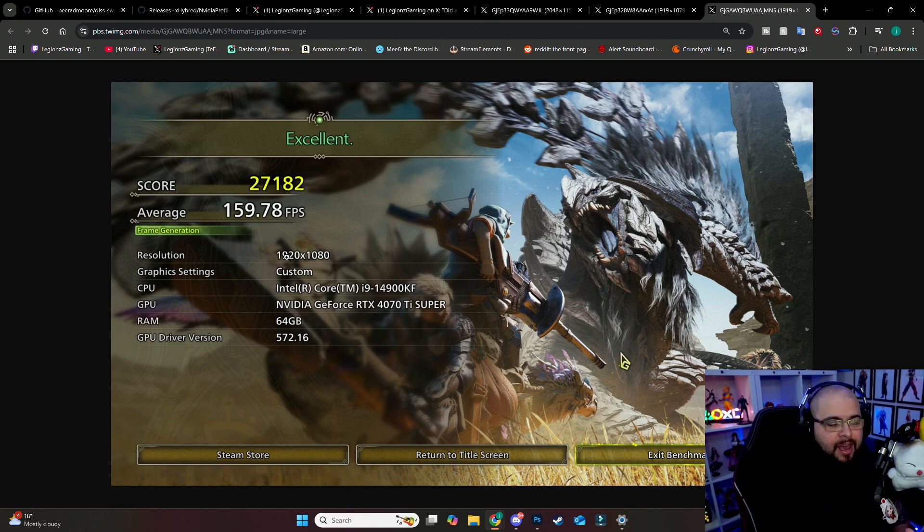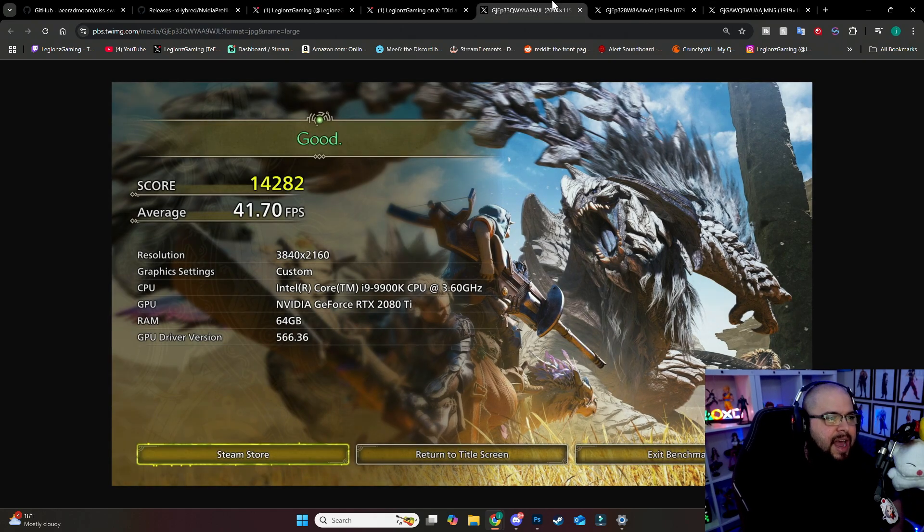My friend has a 4090 and was struggling to get 105 FPS, couldn't even hit 120. I'm now averaging 160. We're going to try in this video to get the 2080 Ti above 60 FPS, because 40 FPS is awful — you do not want to play at 40 on a PC game.